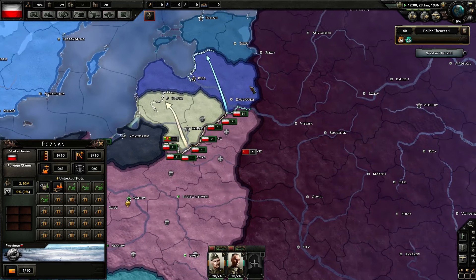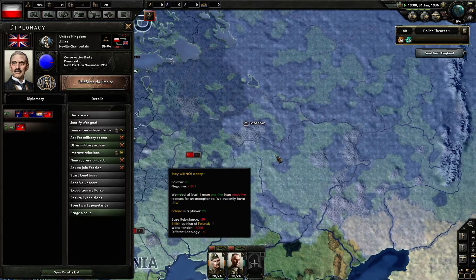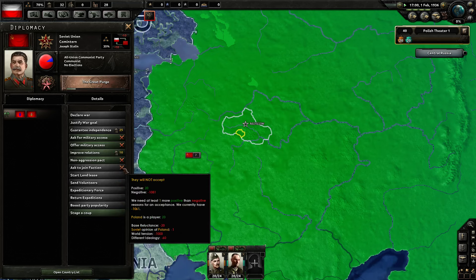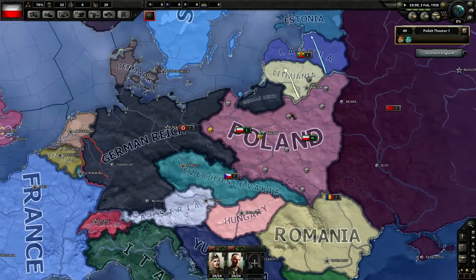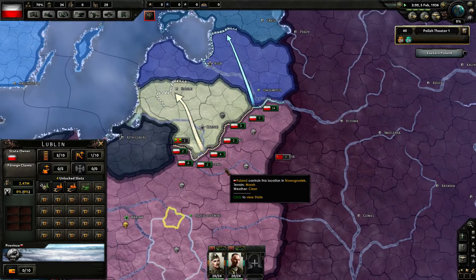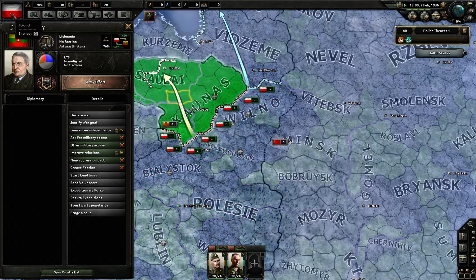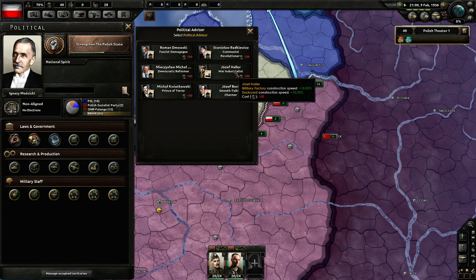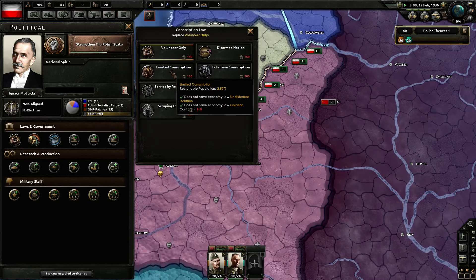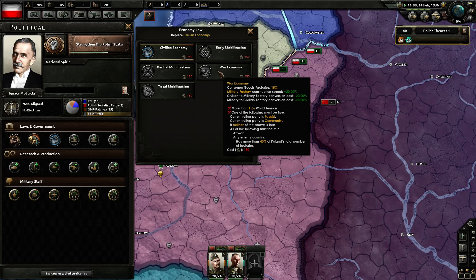Even losing Danzig is not going to be that bad. I could destroy those factories just to screw the Germans but we're going to get it back eventually. World tension is 0 and I'm non-aligned so I can't join anyone. By the way, this is kind of bullshit — I understand that I can't join communists as a democracy, but non-aligned should just be able to join. Why not? Non-aligned is treated as an ideology instead of just a lack of one — but we don't have an ideology, we're just non-aligned.